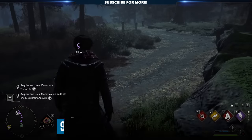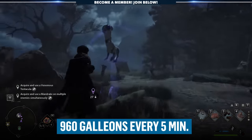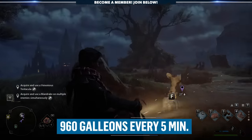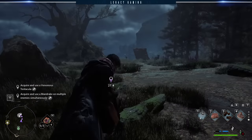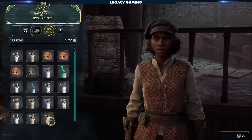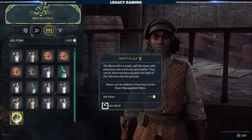If we break down the numbers, you can average around 960 galleons every 5 minutes. That includes travel time, capture time, selling time, and even the night-to-day transition time. I'm almost confident you could shave off more time once you get into a rhythm, but at the end of the day you're looking at nearly 12,000 galleons per hour just by using this simple method.